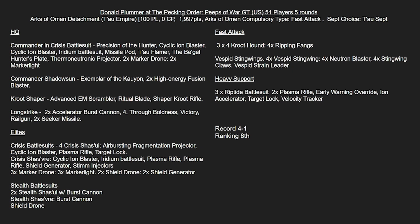Moving to the Elites, we've got a unit of Crisis Battlesuits with five in total - four of them with Airbursting Fragmentation Projectors, a Cyclic Ion Blaster, and a Plasma Rifle with Target Lock. Then we've got the Shasvre with a Cyclic Ion Blaster, Iridium Battlesuit, Plasma and Plasma, Shield Generator, and Stim Injectors. The unit has three Marker Drones and two Shield Drones.